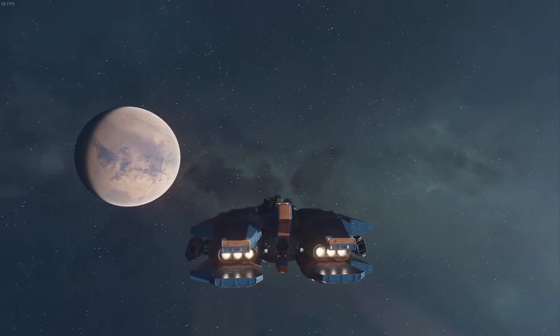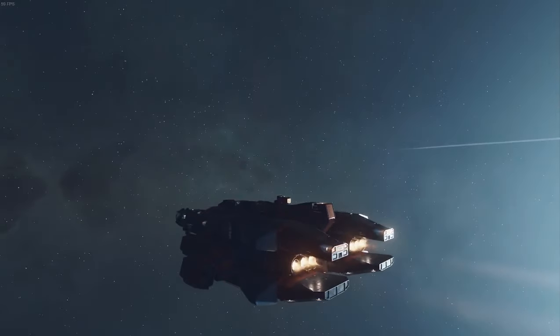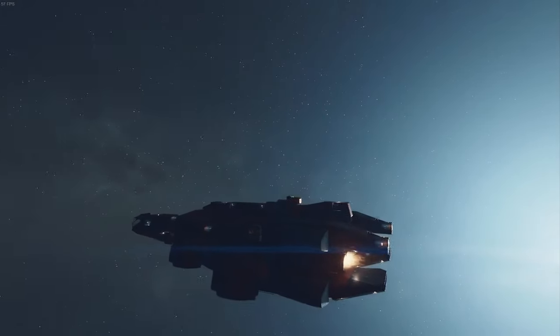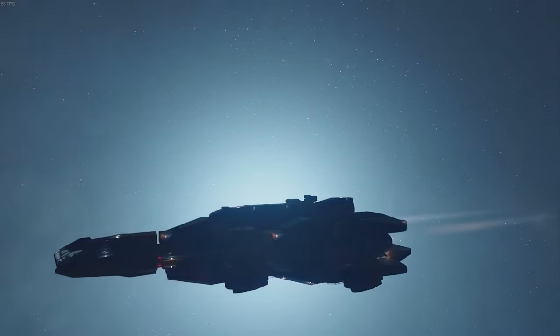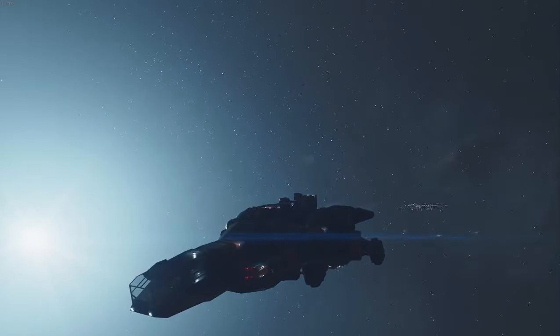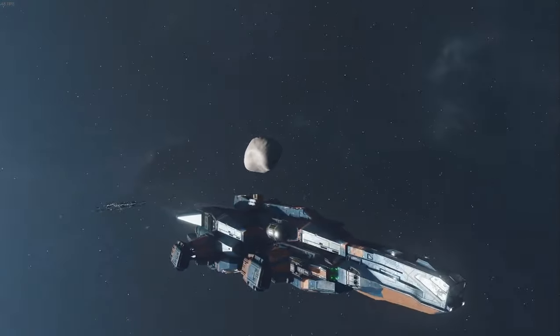Hey guys, I've got another ship build for you. This time it is a mid-game Class A fighter. I had just completed the UC faction questline and wanted a nice ship that fit the theme of being a UC Vanguard captain. This ship maxes out all stats and fully powers all systems during combat, making a compact powerhouse that flies around like a bat out of hell. Let's get into it.